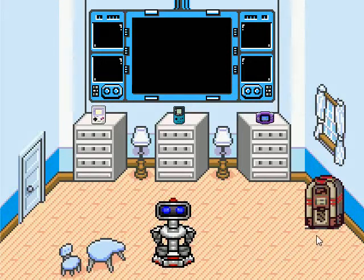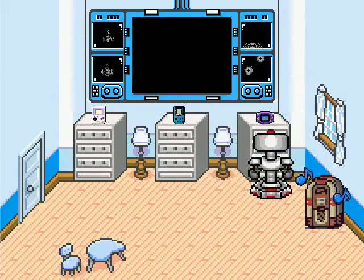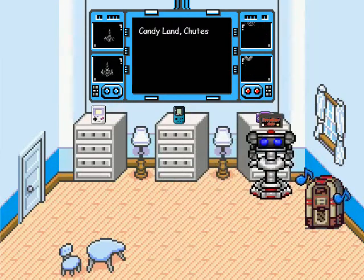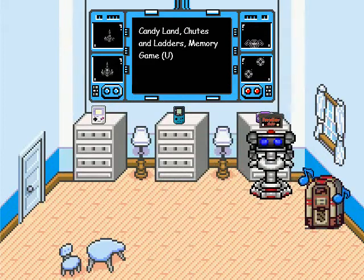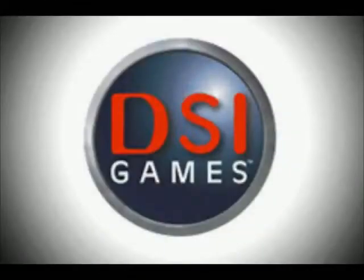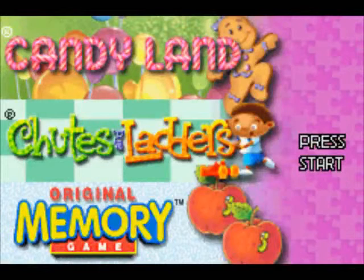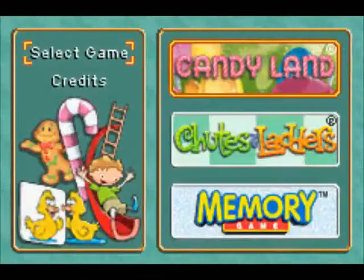One final one for the night. Cross your fingers for something good. Battlejuice is a good sign — that really brings good things. Candyland! Chutes and Ladders! Memory game! So we have regressed. We've gone even younger from Donald Duck Advance back to Candyland and Chutes and Ladders. So let's see how these games translate to the Game Boy Advance.